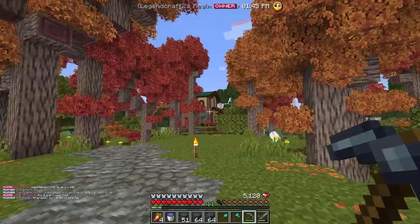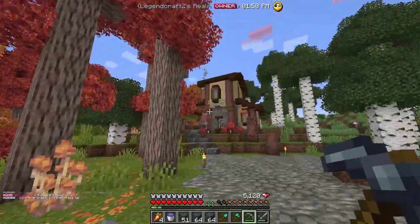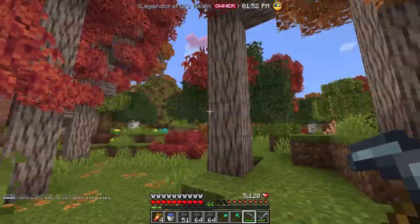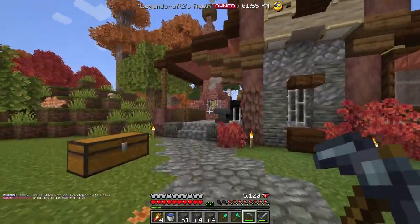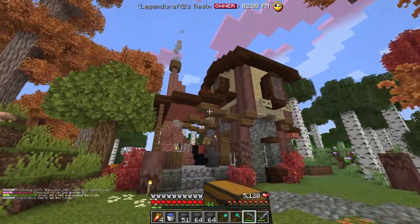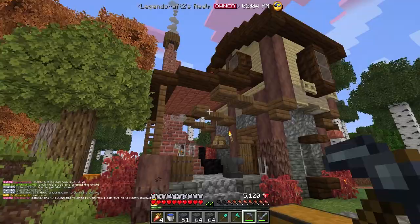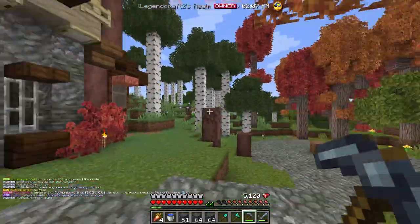I am super happy with our brand new build over here. It follows a similar block palette to our starter base, but I tried to add a little bit more uniqueness. The roof — you can't really see it — but it's made out of warp wood, and once it's oxidized it's going to be the light blue copper, which I think will complement very well with the warp wood.